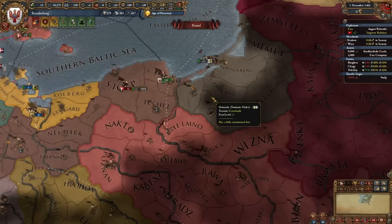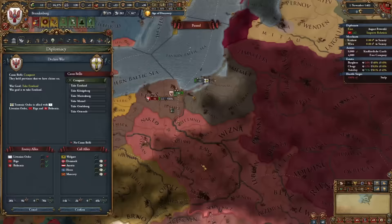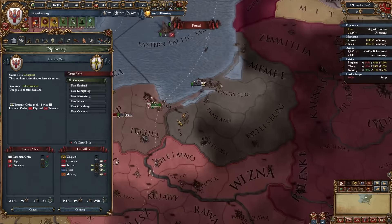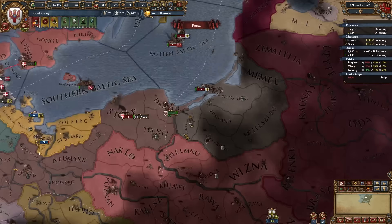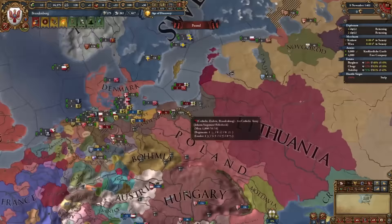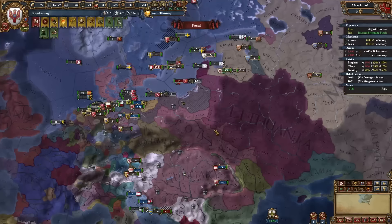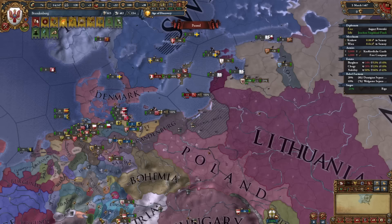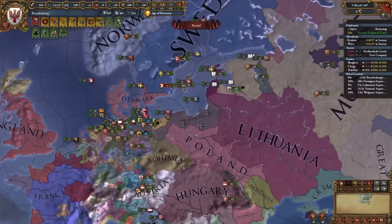Time to attack the Teutons — I'll ask Austria to prepare for war. I need to take Marienburg first; if Poland invades I could diplo-vassalize the Teutons and call allies against Poland. The Teutonic Order unconditionally surrendered — we'll fully annex them, accept a small coalition, and then complete the mission gaining Prussian as an accepted culture, with every province in these areas gaining development.